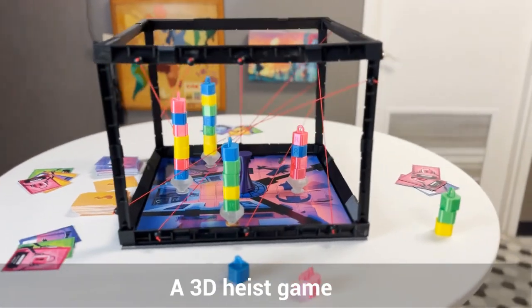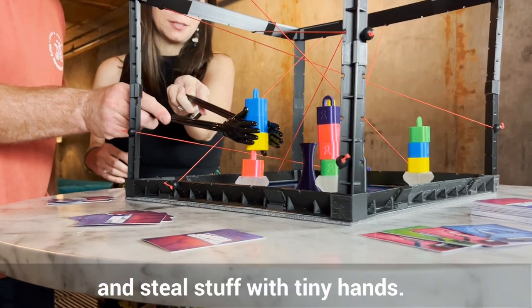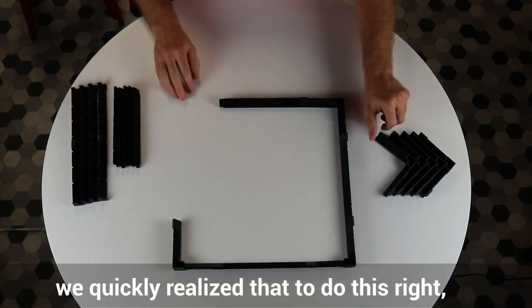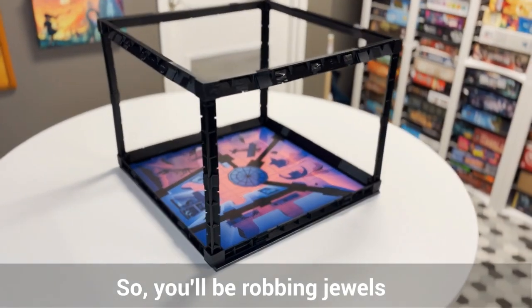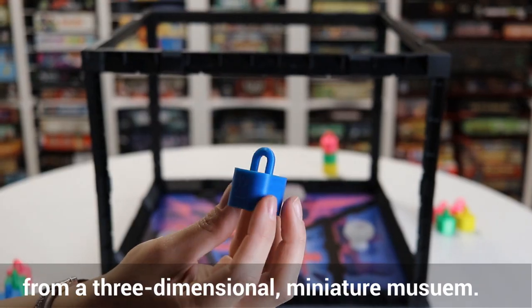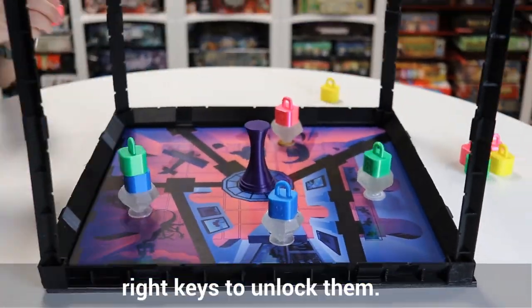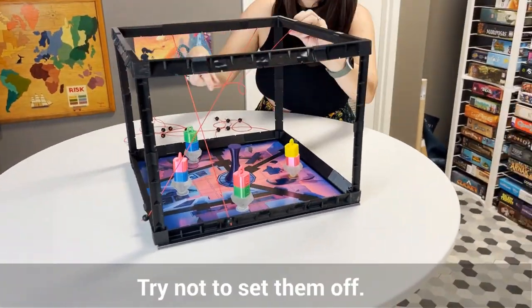That's why we made Tiny Laser Heist, a 3D heist game where you out-negotiate your opponents and steal stuff with tiny hands. When designing this game, we quickly realized that to do this right, it needed to be a lot more than just cards and a board. So you'll be robbing jewels from a three-dimensional miniature museum. They're guarded by stacks of color-coded padlocks, and you'll need the right keys to unlock them. Also, there's a bunch of lasers.